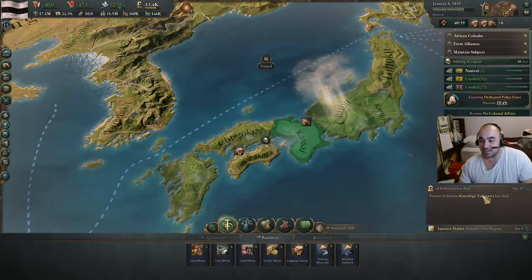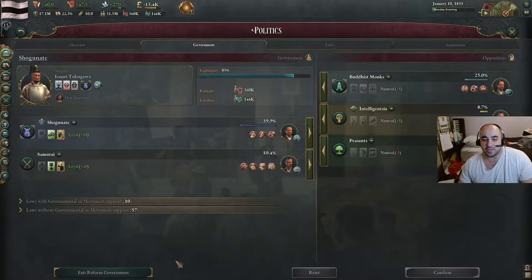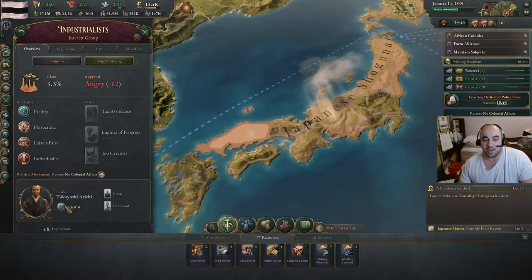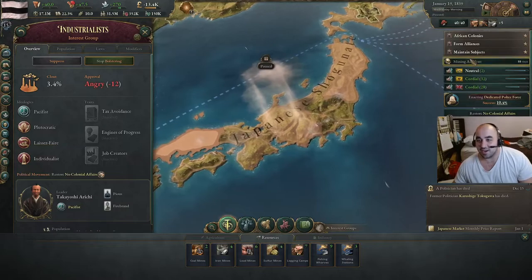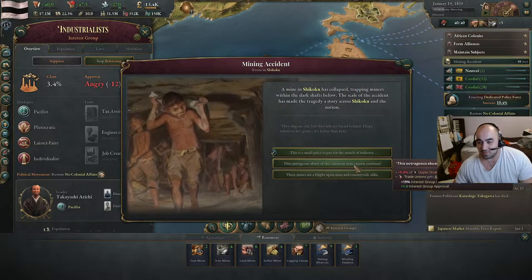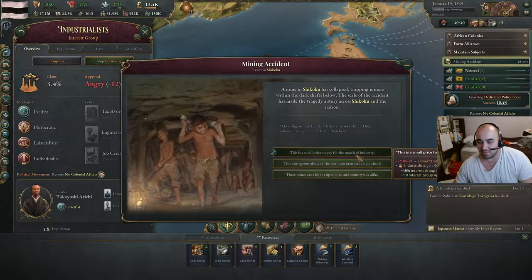A politician has died. He's not an important politician yet, but let's see his ideology. If we look at the government — we now have a pacifist. So he's going to oppose colonization. It's nice we've already passed colonization. Mining accident? No! So we want to empower the industrialists, and that's kind of the only thing we care about right now. We are bolstering them.